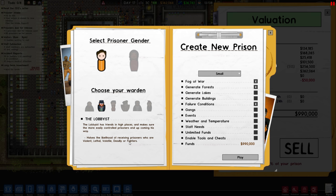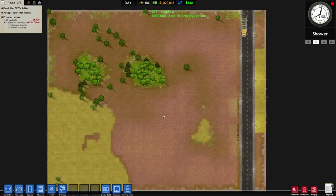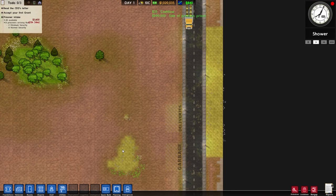We're gonna be playing as the Lobbyist — that sounds good — which has a higher likelihood of receiving prisoners who are violent, lethal, volatile, deadly, or fighters. We're gonna go with staff needs, weather temperature, events, gangs — all the good stuff. We're not going to go with lakes because they'll block the line. We'll go with a small plot of land as per usual, and it's going to be a male prison this time.